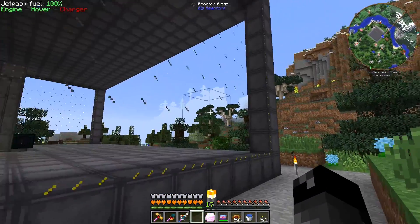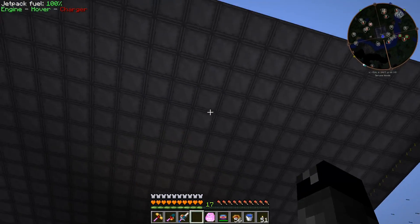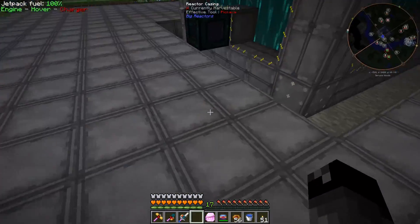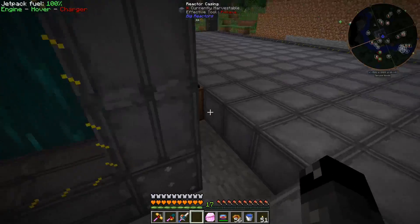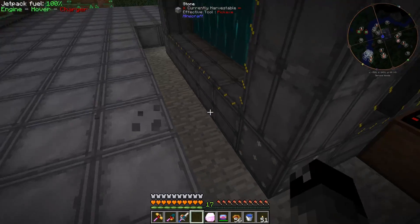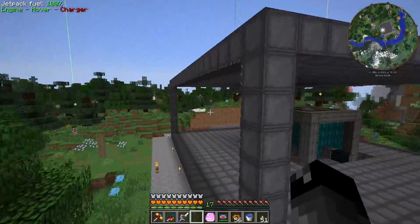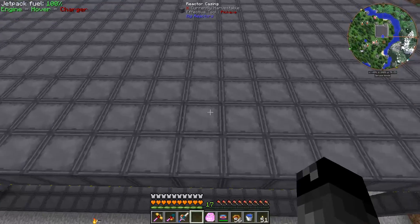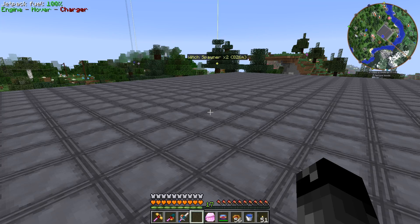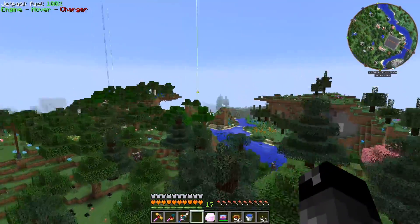We got the reactor glass on the sides except for one wall — we ran out of resources. We'll recover some blocks on the top because those will turn into control rods eventually. I filled in the floor with a one-block gap between the floor and the reactor, which I've turned off so we don't ruin the multi-block structure. The glass ceiling isn't in yet; I didn't want to make reactor glass for the roof until I knew how many blocks were needed.